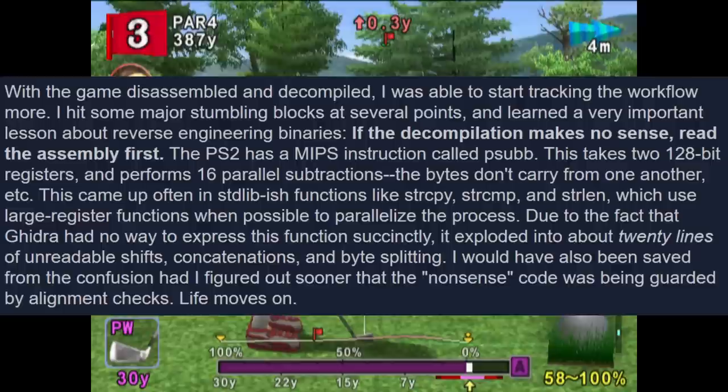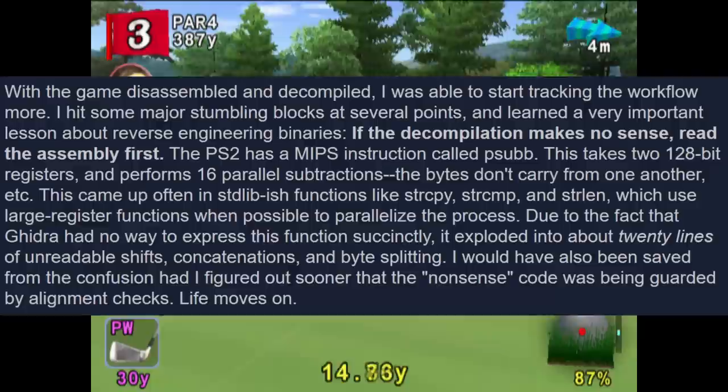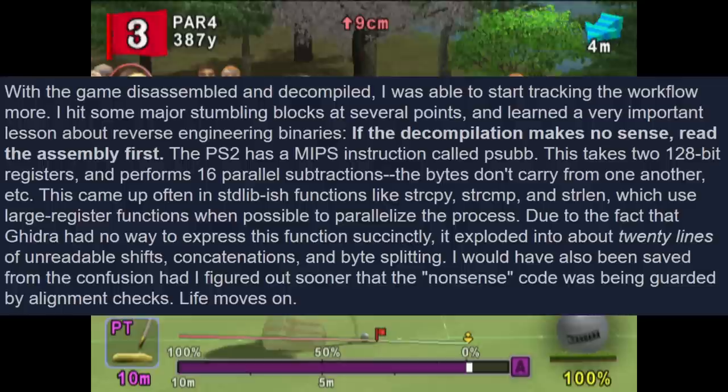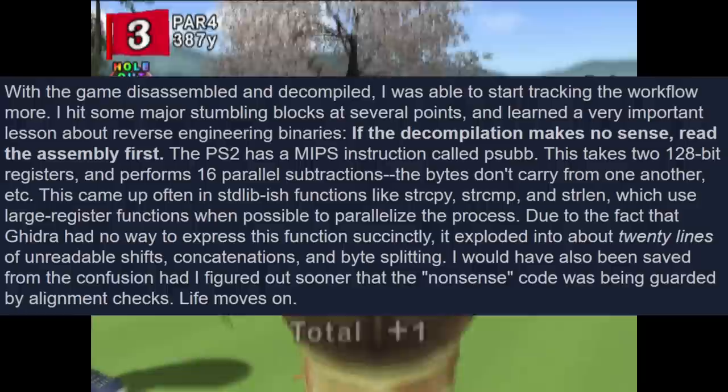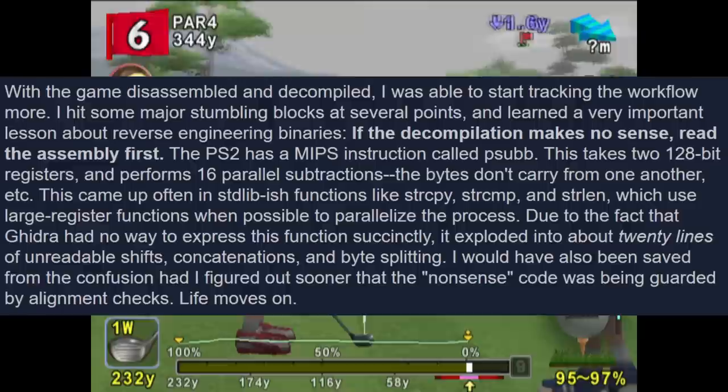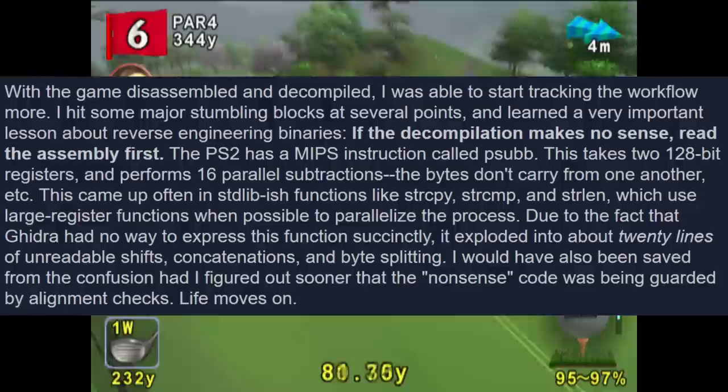A very important lesson about reverse engineering binaries: if the decompilation makes no sense, read the assembly first. The PS2 has a MIPS instruction called PSUBB, which takes two 128-bit registers and performs 16 parallel subtractions — bytes don't carry from one another. This came up often in stdlib-ish functions like strcpy, strcmp, and strlen, which use large register operations to parallelize the process. Because Ghidra had no way to express these functions decisionally, it exploded into about 20 lines of unreadable shifts, concatenations, and byte splitting.